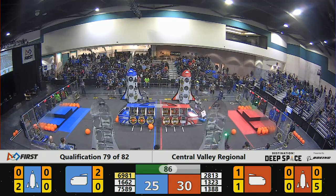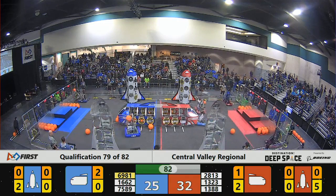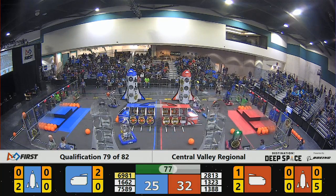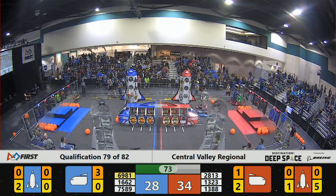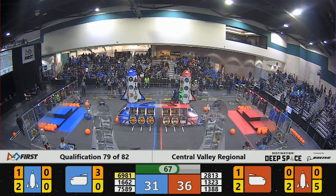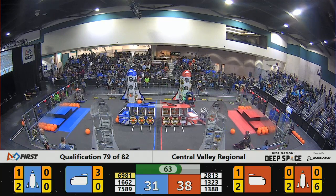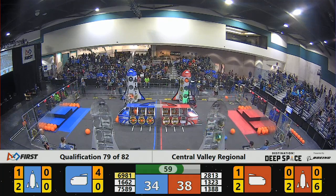Trying to place a hatch panel, and successfully doing so on the other red rocket on the other side. Now they grab another one, going to try to put it on the second level — that scores two points for the red alliance. Red alliance now up 36 points to 31 for blue, with just over a minute left in the match. 16 62, Raptor Force Engineering.